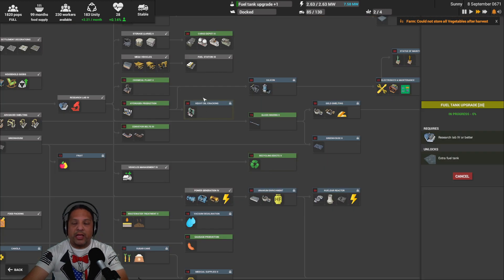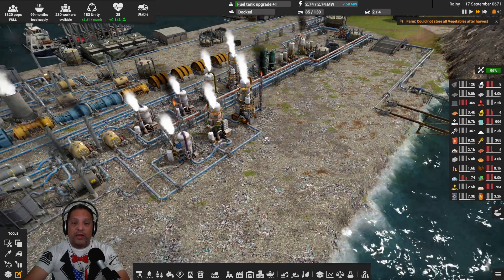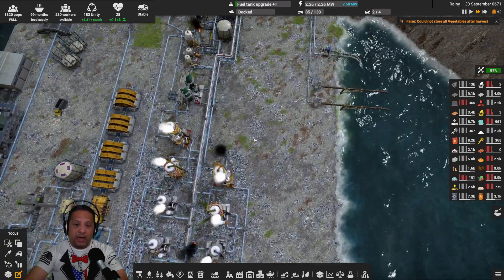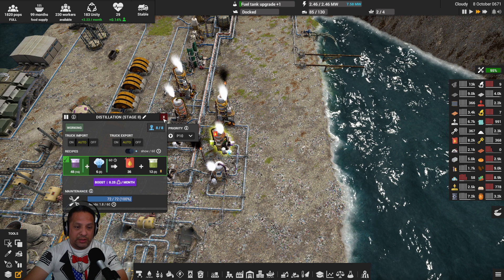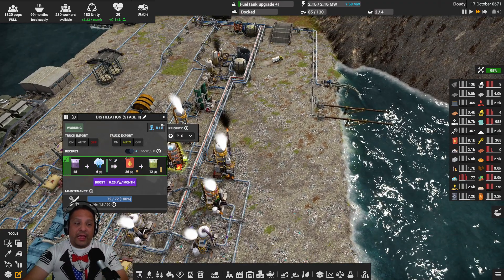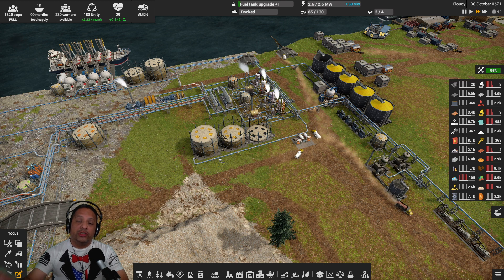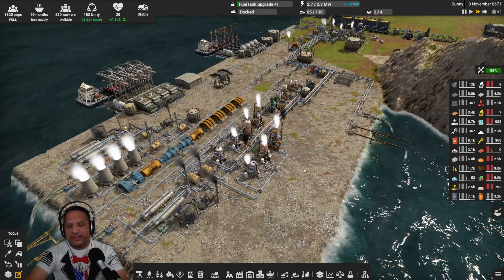When I finally get to distillation stage four — heavy oil cracking — I'll be able to turn heavy oil with hydrogen into diesel and fuel gas, but I don't have that researched yet. Because there are two diesel-producing systems now, I'm going to duplicate the three-stage setup here in front, giving us two systems. We'll be producing 72 to 98 diesel per 60. I upgraded these two fuel storage tanks to storage tier four, and I now have 8K units of diesel in storage, up from 6.5K tops before.